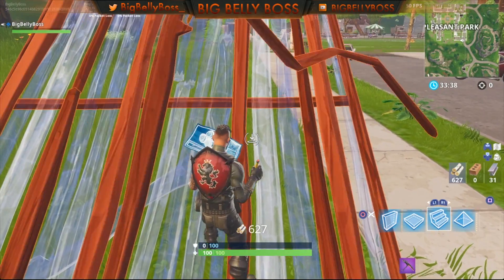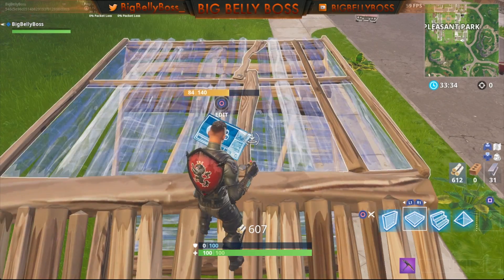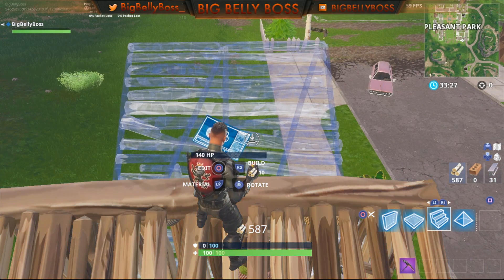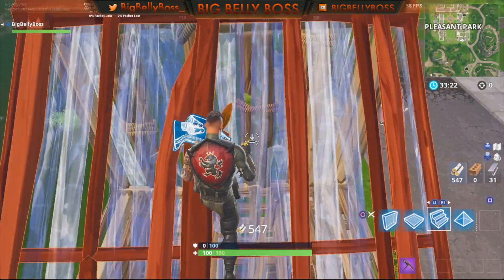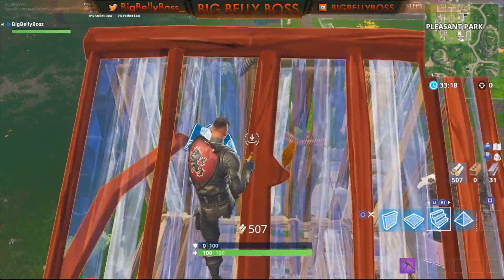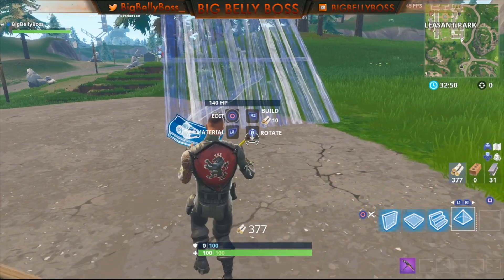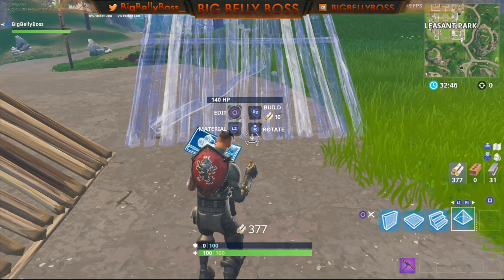You always want to start with the pyramid, and then after that it's very smooth — stairs, floor, wall, pyramid. The next layer will start with the regular staircase, not the pyramid staircase, then regular staircase, floor, wall, pyramid staircase, regular floor, wall, pyramid. So let's go — we're gonna do a quicker running version and you'll see how it goes. Let's start with the pyramid.